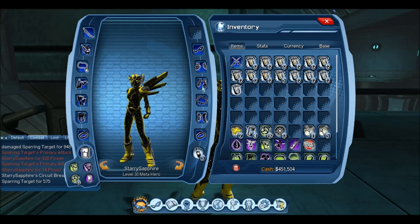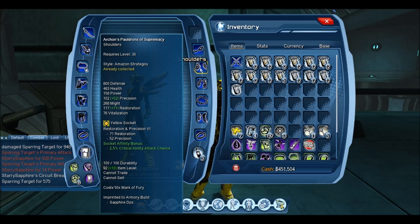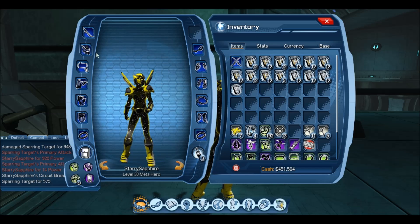For my reds I went precision and might. In the shoulders and head I used restoration and precision. Normally people use precision and power, but that's just a personal preference. I just like to have a little bit more resto along with the precision, but it doesn't matter which one you use. You can use precision and power or you can use resto and precision — it just depends on which preference you prefer.